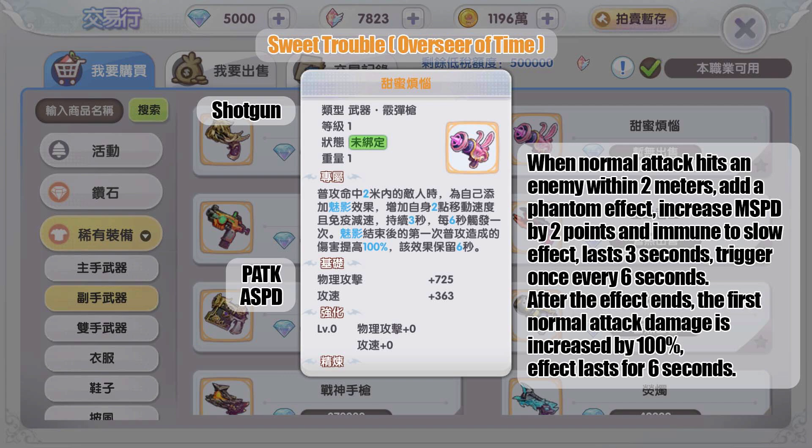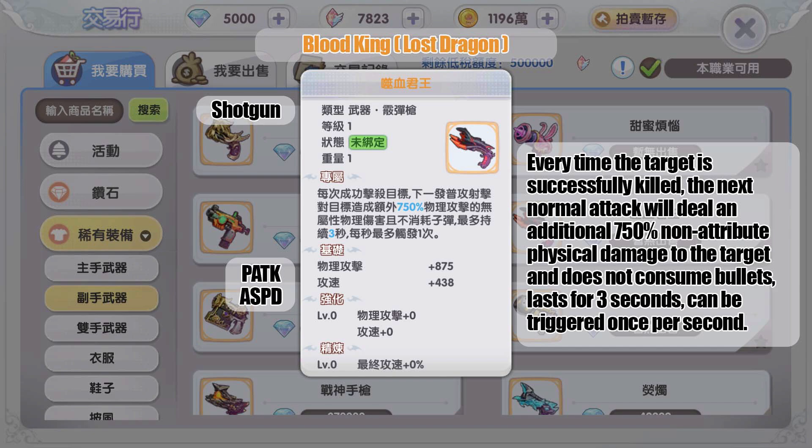The gold shotgun from MVP Lost Dragon: every time a target is successfully killed, the next basic attack deals an additional 750 non-attribute physical damage to the next target without consuming bullets, lasting three seconds, triggering once per second. This is good for AFK grinding — faster kills mean you trigger the effect more often.